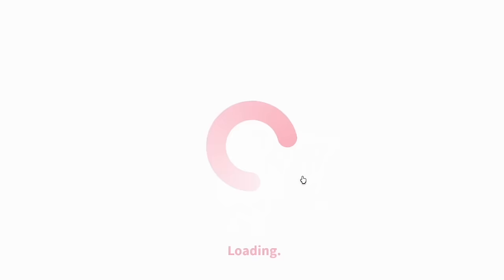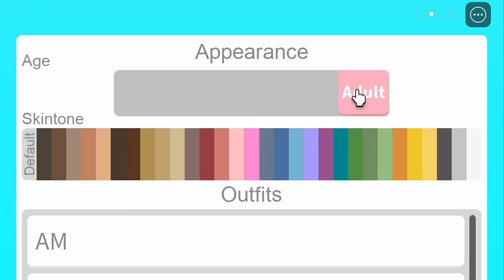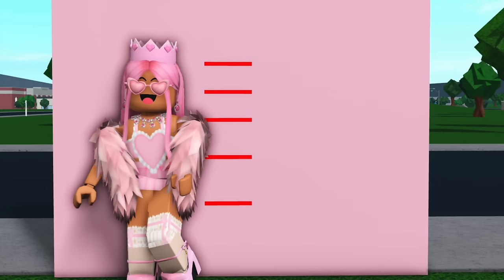Age morphs — this is a feature in Bloxburg where you can change the size of your avatar to be in different age categories. To do this you need to find any wardrobe, clothing rail, or set of drawers, and then you can click on it and go into the customised character menu. At the top of this menu you should see a bar, and by dragging this along you can either be an adult, teen, kid, toddler, or baby.